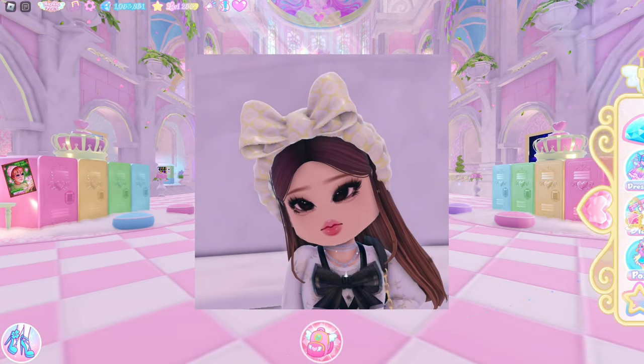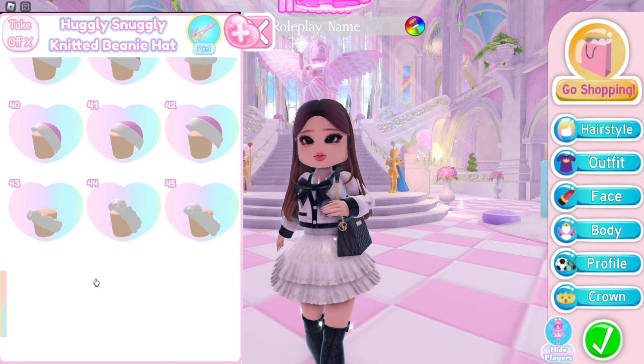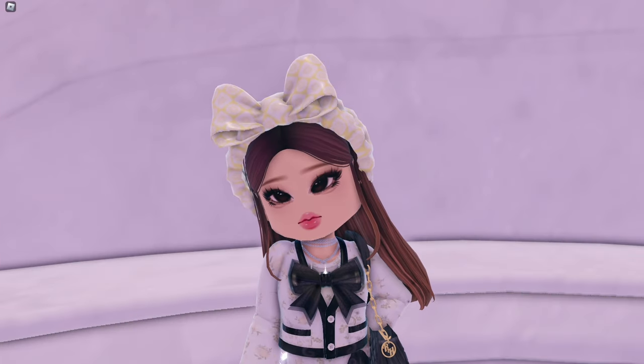Next, we have a headband hack. Equip the beanie hat, toggle 44, Starlight hair bow toggle 3, and remove all the features. This headband is really cozy — it can also be used as a shower headband during a roleplay.